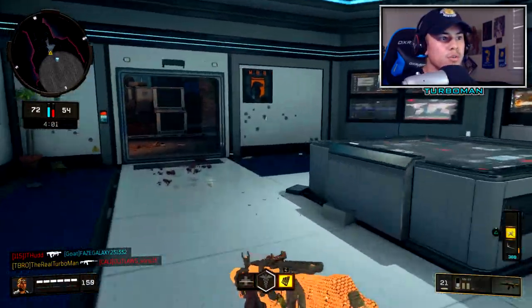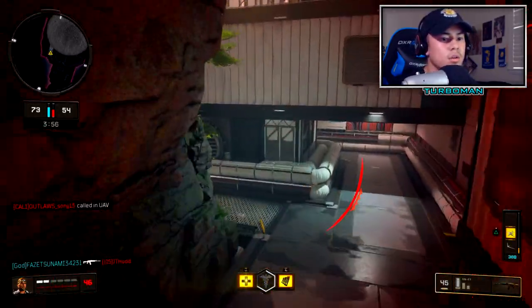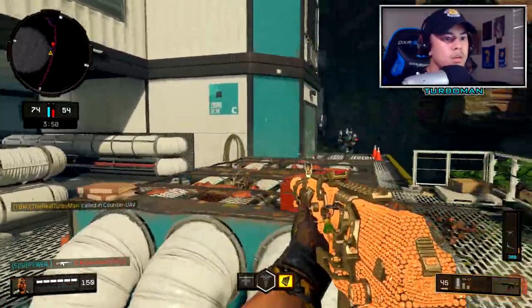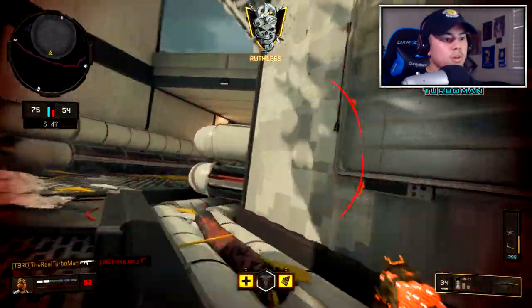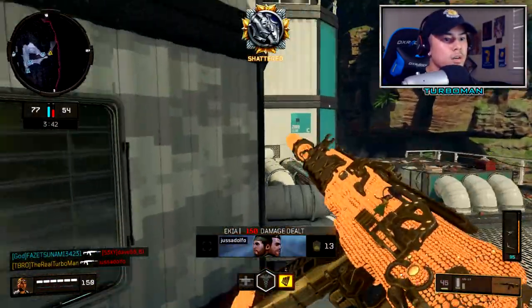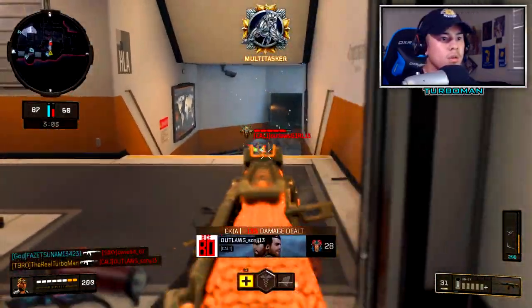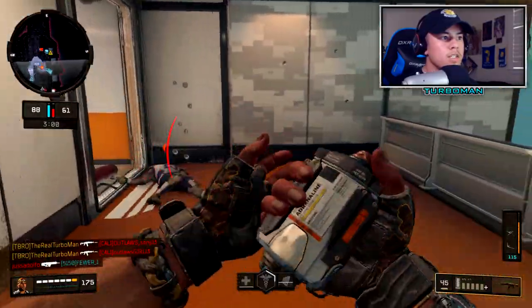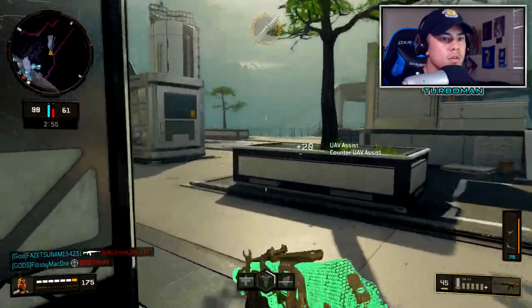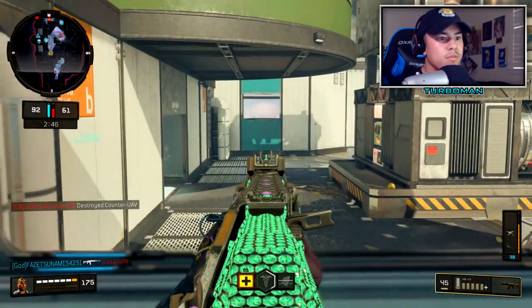Somebody just jumped up through that door — I gotta get out of here. Calling this Counter UAV. I'm going to wait. Whoa, that was close! We gotta push this. Get that guy — heal myself. Getting out of here, this is risky. Oh man, we don't have enough kills left for a nuclear.